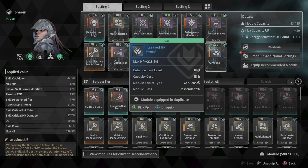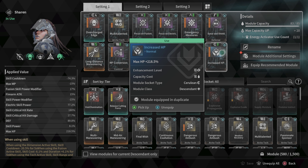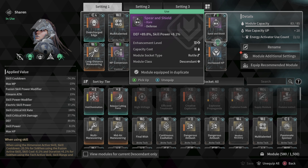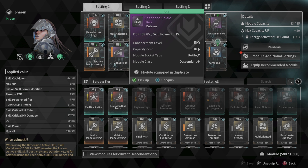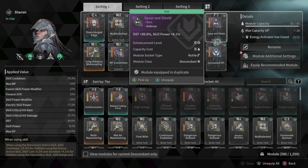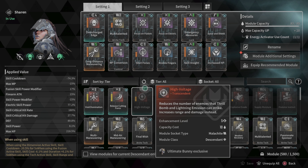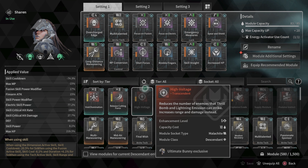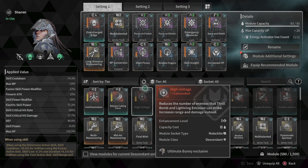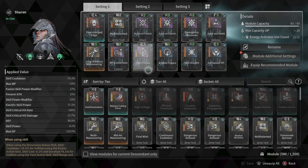One defense, one health — or both shields if your character cares about shields. Someone like Ajax might bend this rule a little, because what the game wants (survival) and what Ajax wants (shields) go hand in hand. For characters like Ajax, Enzo, and Kyle who have shield interactions built into their kits, those priorities overlap, so you can naturally dedicate more slots there.